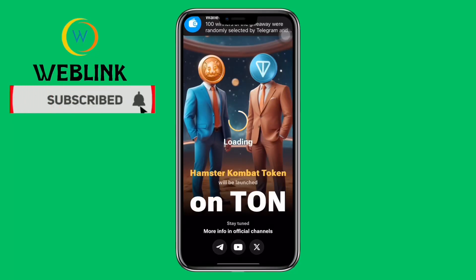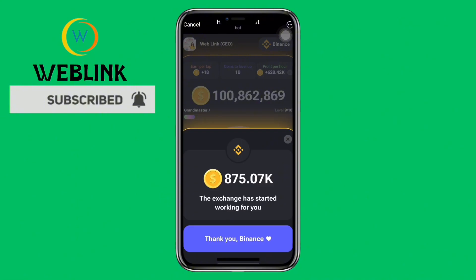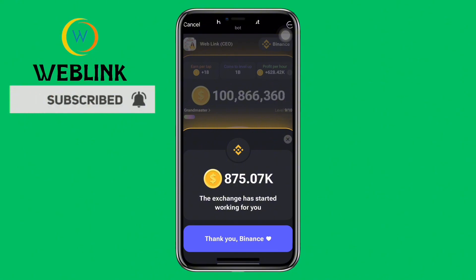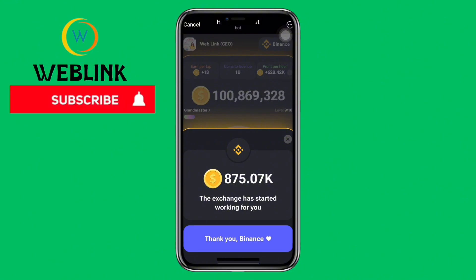Welcome to Weblink, a platform that gives updates on things you can quickly do using your smartphone or PC, totally free of charge. Today is the 17th of June 2024, a Monday, and we are going to claim our daily combo — we are going to unveil our daily combo today in order to claim five million Hamster Combat coins. If you are joining us for the first time, welcome to Weblink.